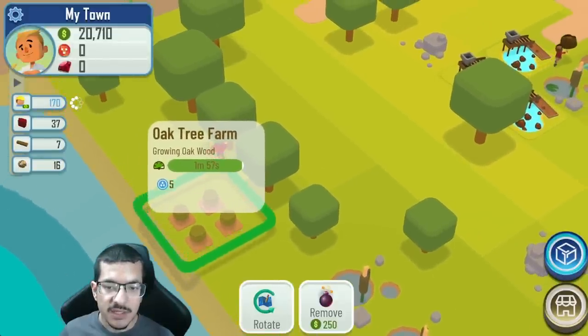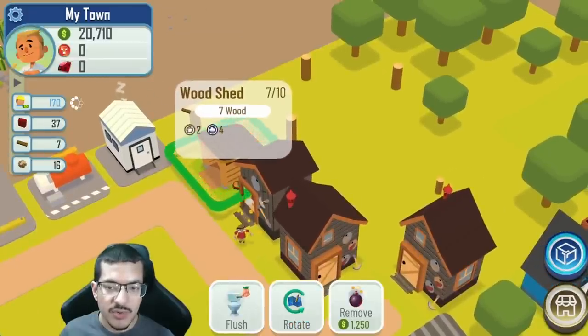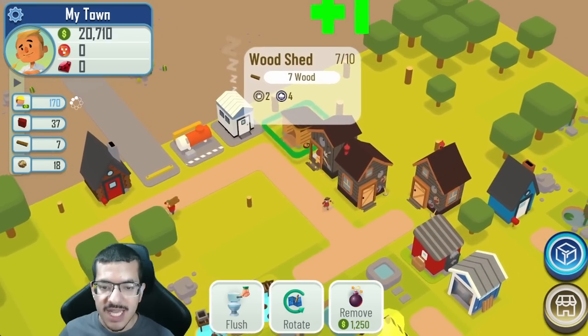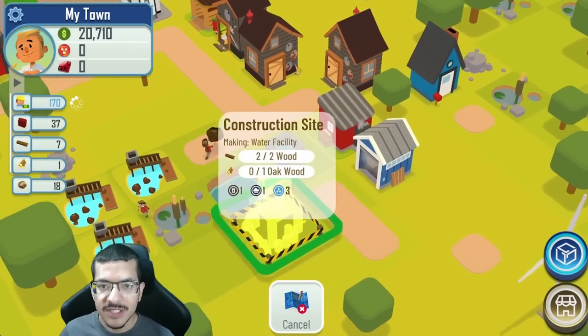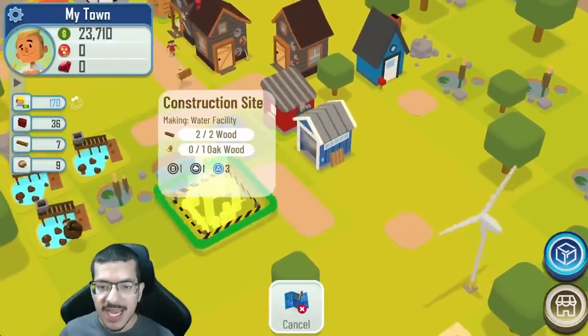The oak tree farm finished growing so the lumberjack went for it. I have enough space in the wood shed so it can store the oak wood there. As soon as the lumberjack puts the oak wood there my builder will collect it and finish building the water facility.